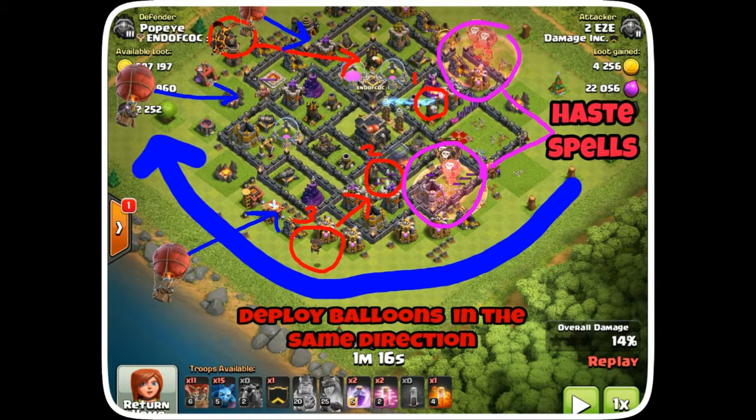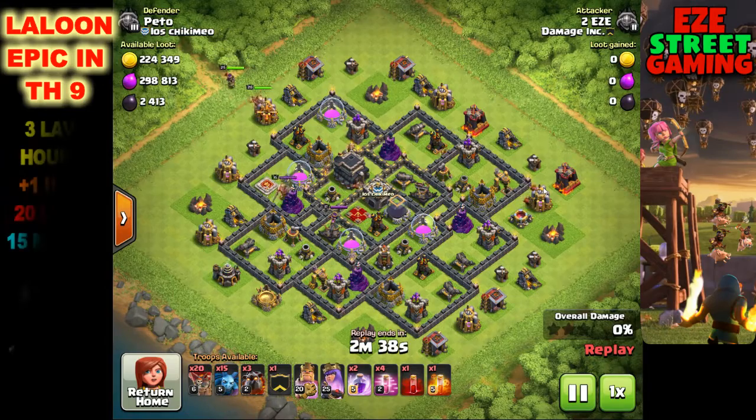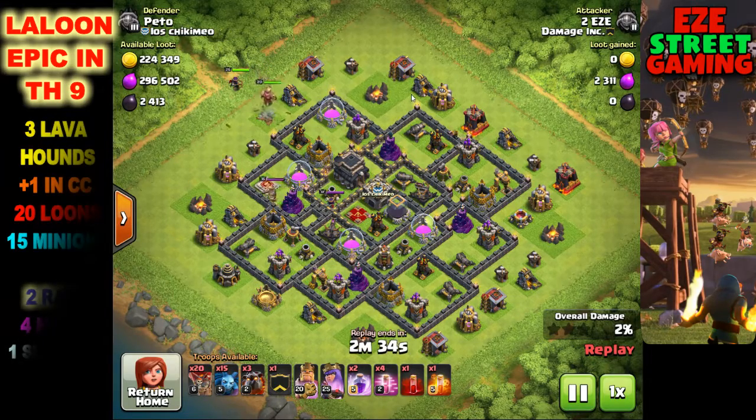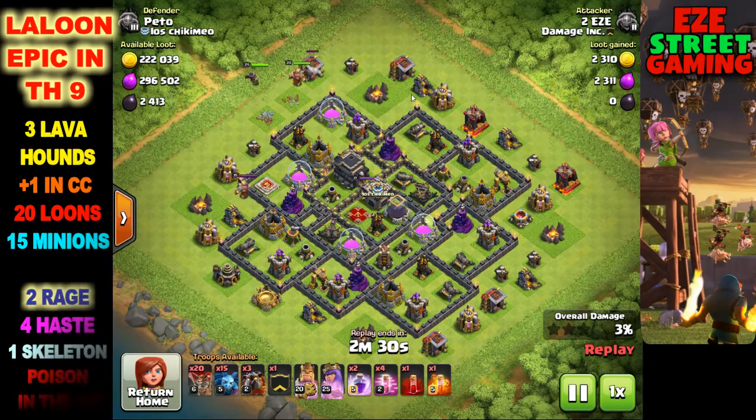We're gonna start off by putting the heroes in, then once the heroes do their job we'll start with lava hounds followed by balloons followed by spells - the same thing over and over. It may seem chaotic but there's a method to the madness. These are all pretty high-level Town Hall 9s and if you're not familiar with this attack, this is probably the best attack in Town Hall 9.